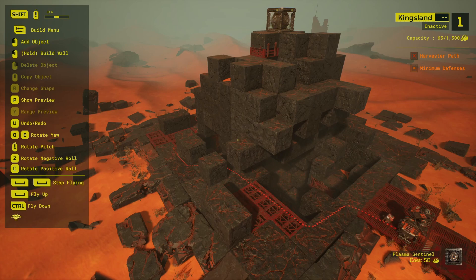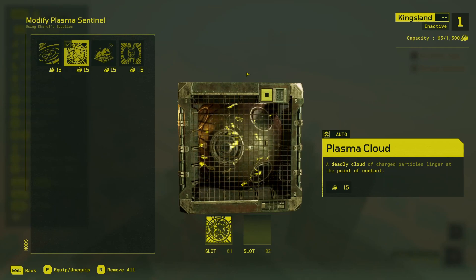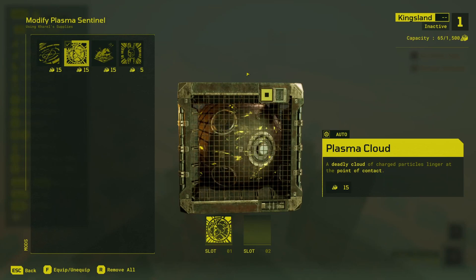Still, this mod is something to keep in mind whenever you want to add pressure and danger to a large open area, because it allows the plasma sentinel to continue to be a threat throughout a drawn-out fight, and that can draw the raider's attention and prevent them from standing still for too long. Now let's get into the most popular mod for these things: Plasma Cloud.